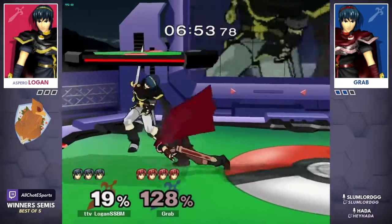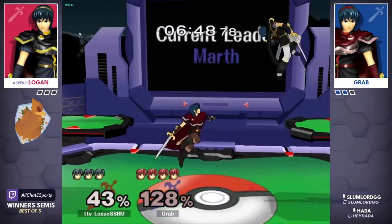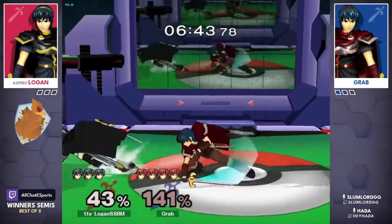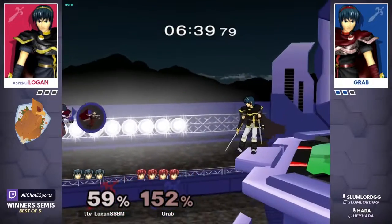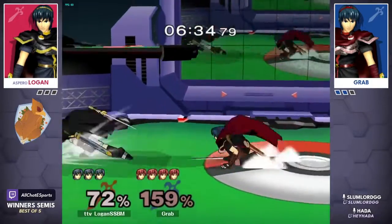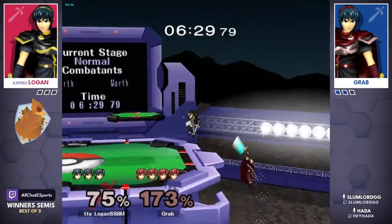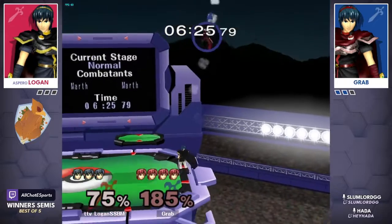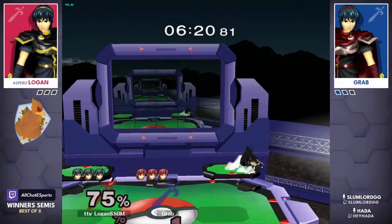128 stacked up on grab with an early grab getting them grabs. Aggressive down air from the skies — Logan going for these early tech chases. In the set they had last week, the defining factor of Logan taking it home was his down throw tech chases, able to grab at low percent and stack up 60, 70, if not 80 percent off double pummel down throw tech chases. Gets a sharking up-air to seal away that stock at 198.